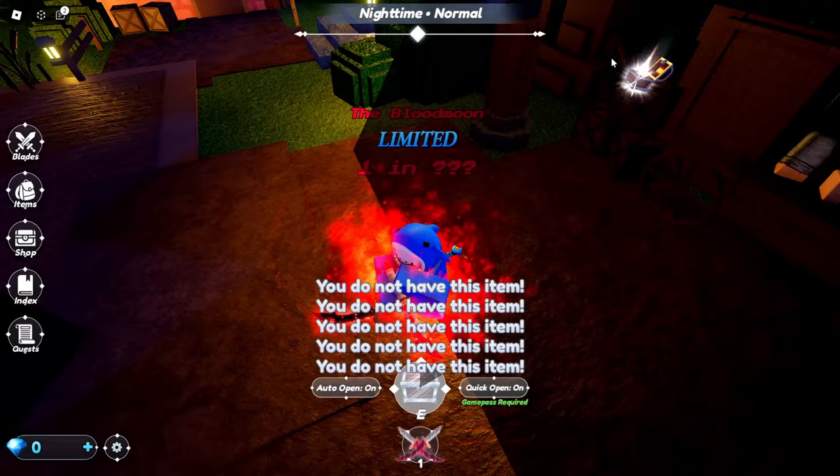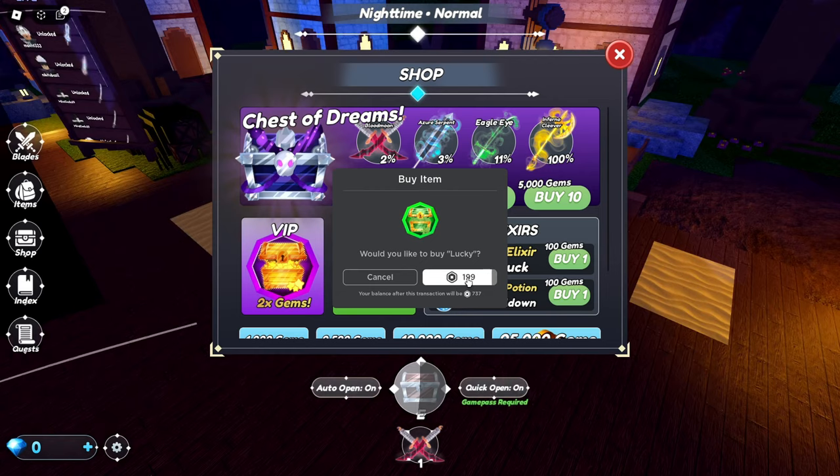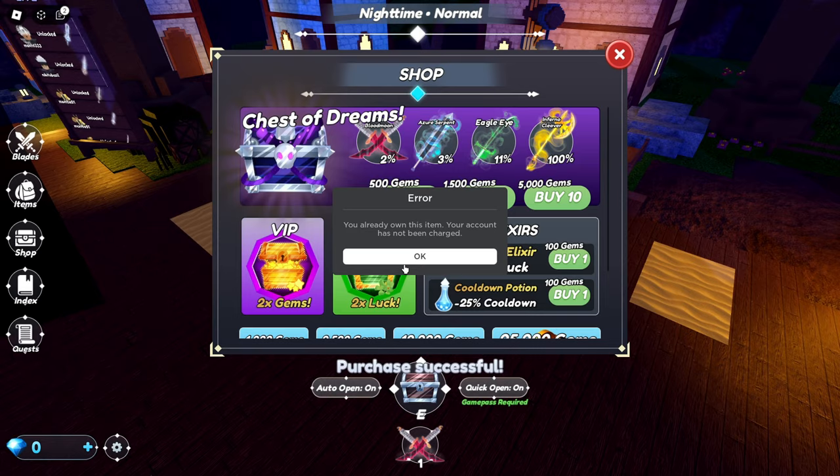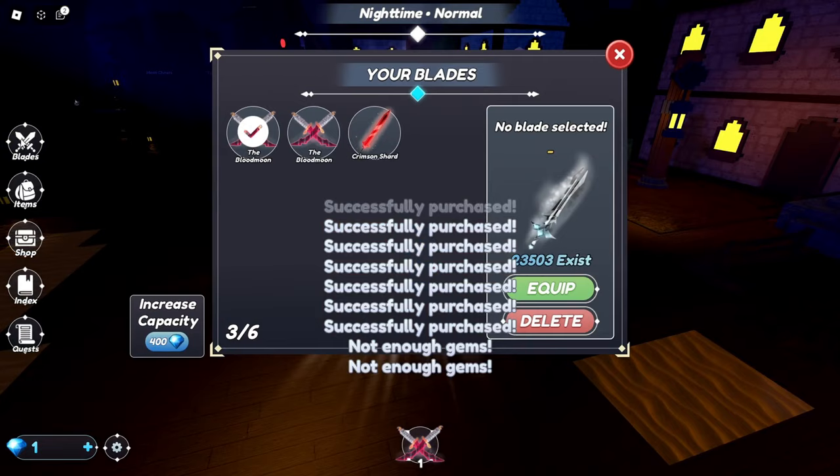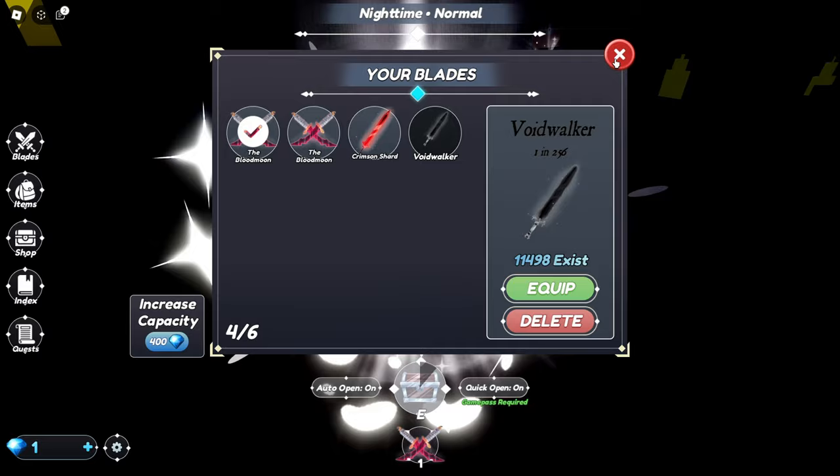Let's buy the Lucky and VIP for 2x gems — that is definitely worth it. Now we have all the Game Passes. We can buy 2,000 gems on top of that and buy some potions. We got a Crimson Sword — a 1 in 32. I just got something rare, a 1 in 256. We got a Voidwalker! Let's see what this one looks like, let's pull it out.